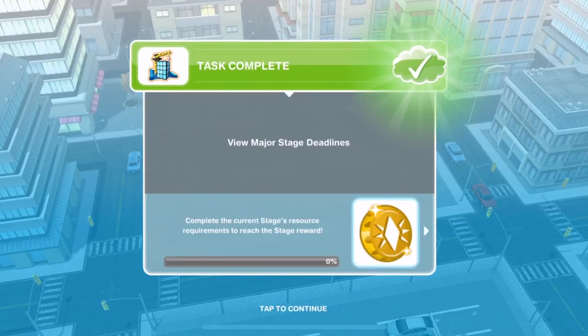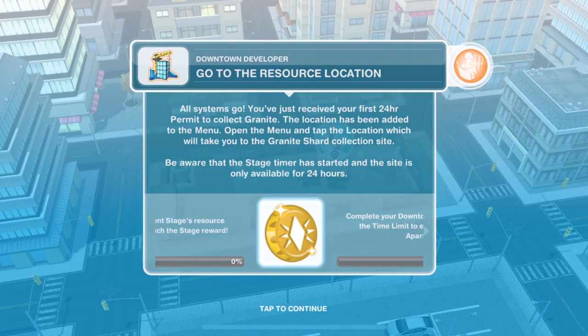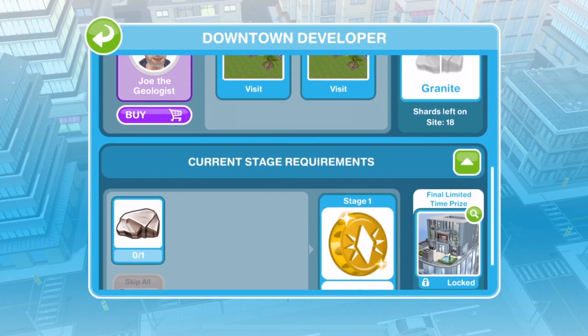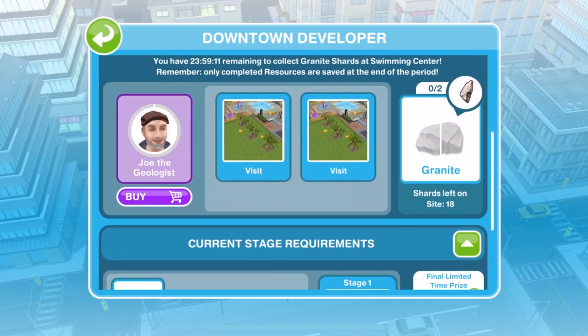Now it says go to the resource location. In essence, you receive a 24-hour permit to collect various different resources. We've got our first 24-hour permit to collect granite. It will show you — you have a 24-hour permit to collect granite shards at the swimming center, with a countdown. Looking at our stage requirements, we need to get one whole piece of granite, and two shards make up one whole piece. So we need to find two shards of granite to make one whole piece.